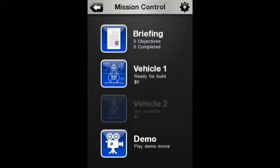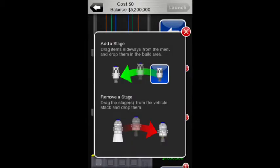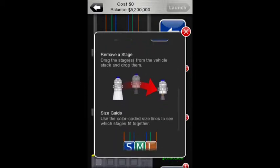Click on vehicle 1, click on small stage. Add a stage — drag items sideways from the menu and drop them into the build area. Remove a stage — drag the stage from the vehicle stack and drop them. Size guide — use the colour coded size lines to see which stages fit together.